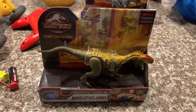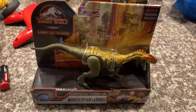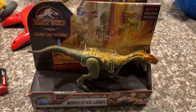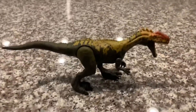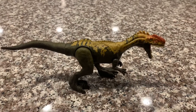Hi guys, Adam here and welcome back to Nerveo and Adam's Toyland. Today I'm going to be showing you this Jurassic World Camp Cretaceous Monolophosaurus. In my opinion, the Monolophosaurus is one of the coolest dinosaurs of all. My favorite feature about it is this cool little crest on its head.